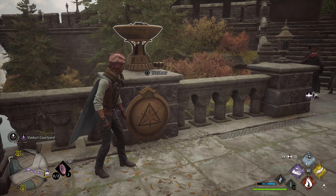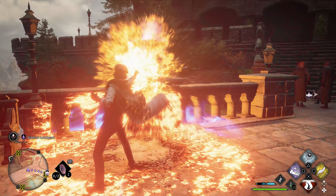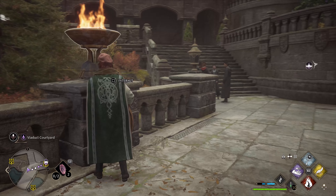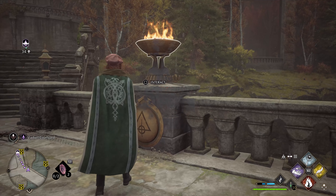The dial is already on 1 — I wish I had noticed that first. Light it on fire and then turn the dial back to 1. The back right one is Roman numeral 3 — light it on fire and spin the dial.